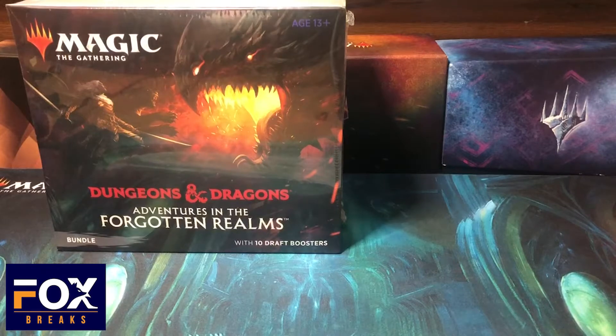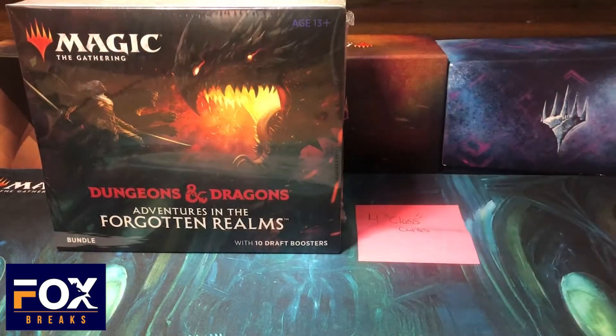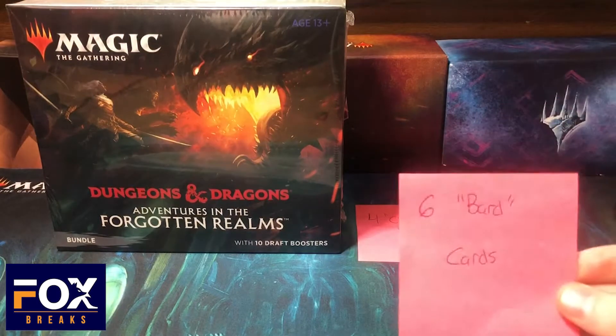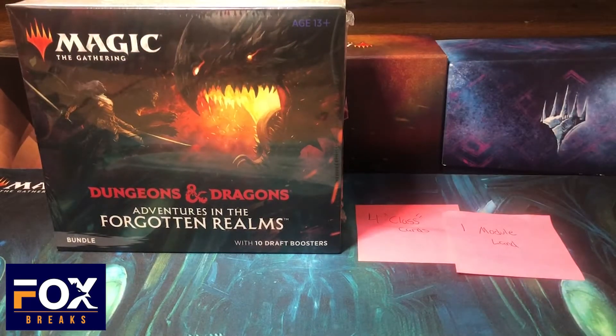All right, what's going on Fox family! Here with another achievement break. If you saw my previous set booster box for Adventures in Forgotten Realms, you're familiar with the achievement break. I'm going to do it a little differently today with the bundle, because obviously with the bundle you only get 10 packs and there's not as much chance to get other things. So I actually just picked achievements for this one: four class cards, one of those cool module lands, and six bard cards — and just so you know, this can be 'bard' in the name or bard in the creature type.